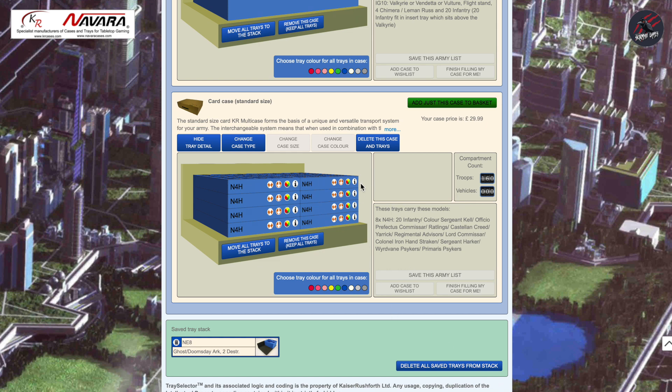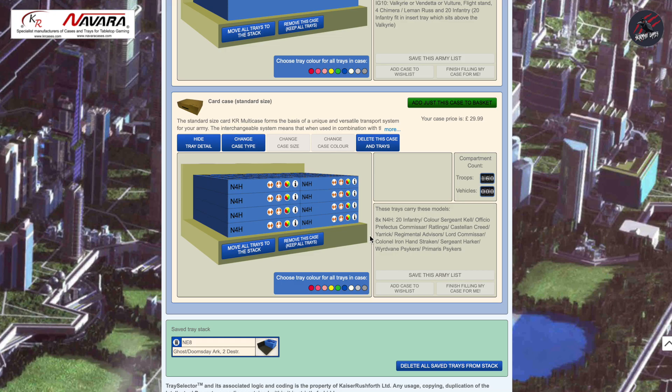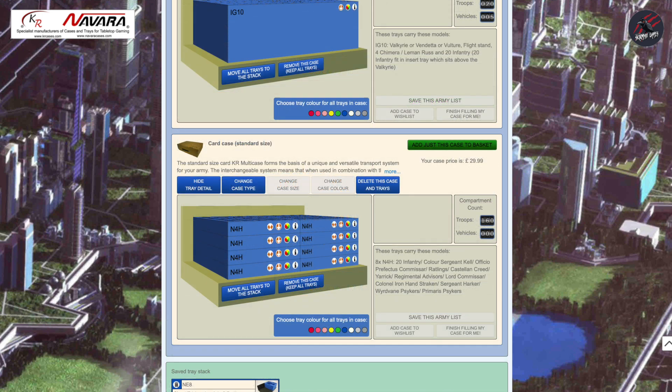There are some other icons on the tray. For example, the eye icon — if you click that it tells you exactly what that foam tray is and gives you a picture. Here it says this is 20 infantry and you can put Colour Sergeant Kell and all the different models in that section. There's also a right-hand pane that displays the trays in your case and the models carried in each tray. You've also got a colour wheel — click on it to change the colour of a specific tray, or go down to change the colour for all the trays at once.